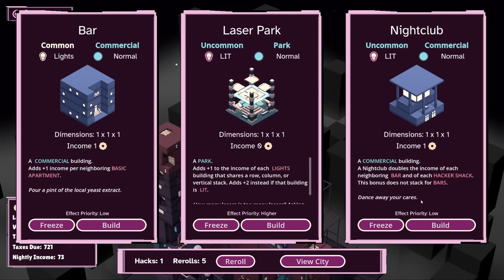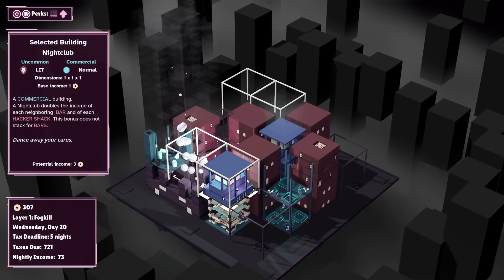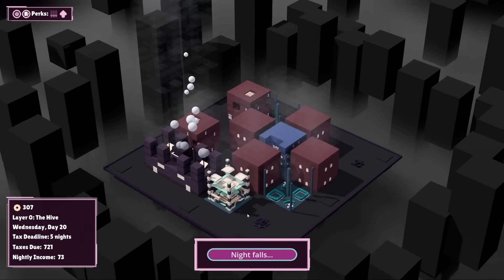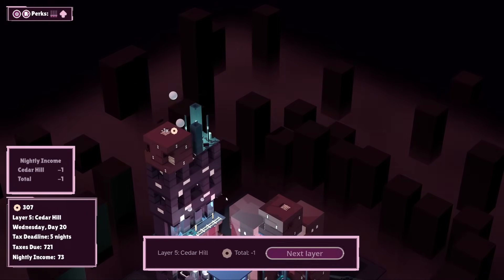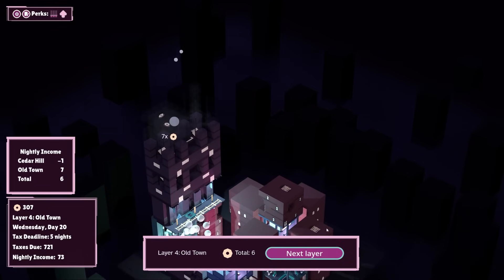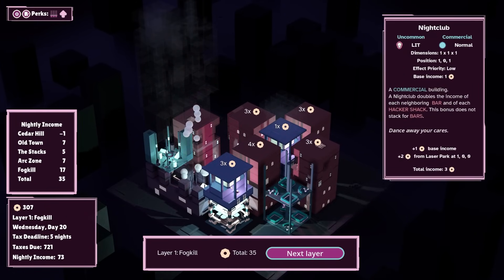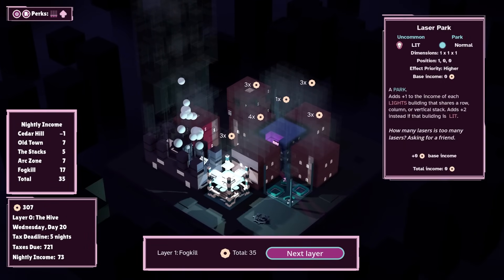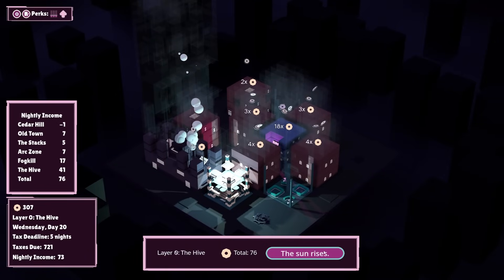A nightclub — this is lit, this is what we want to see. Let's see if we can try and build this here. Nice — that's going to give us three potential income. Beautiful. Build that there. Are we getting any income from this lit bar? We're getting three from that. Two from Laser Park. It adds to the building rather than the Laser Park — that's kind of cool. I just kind of figured it was the other way around.